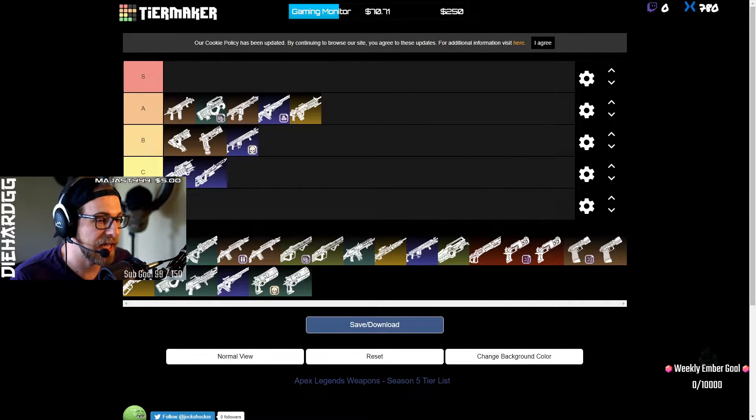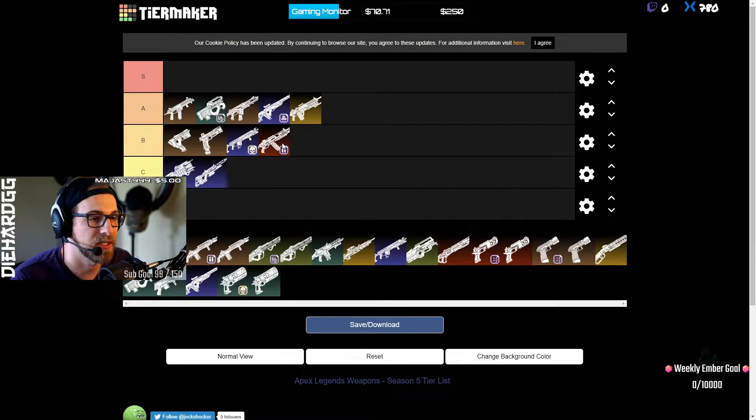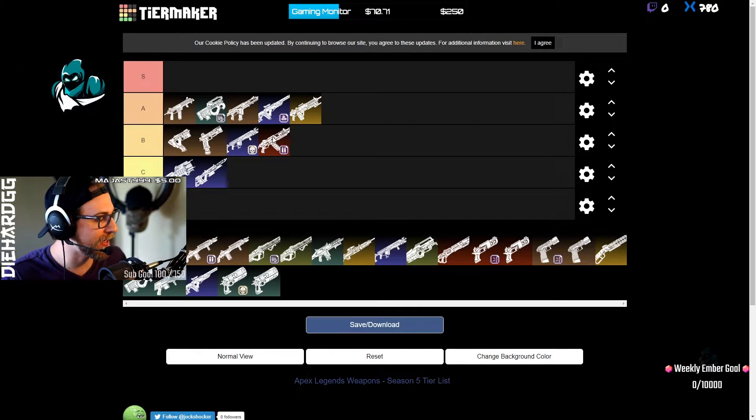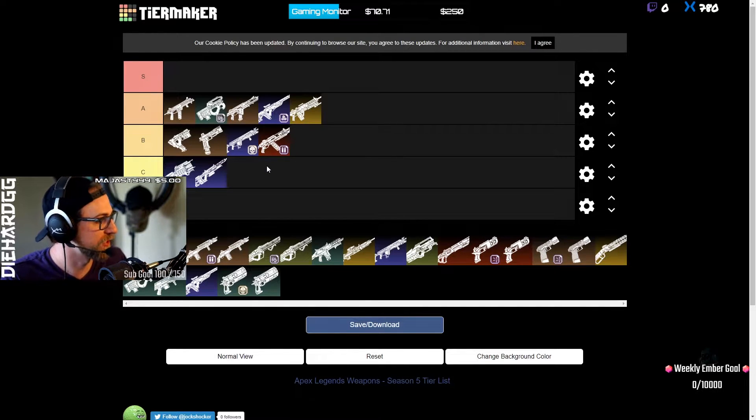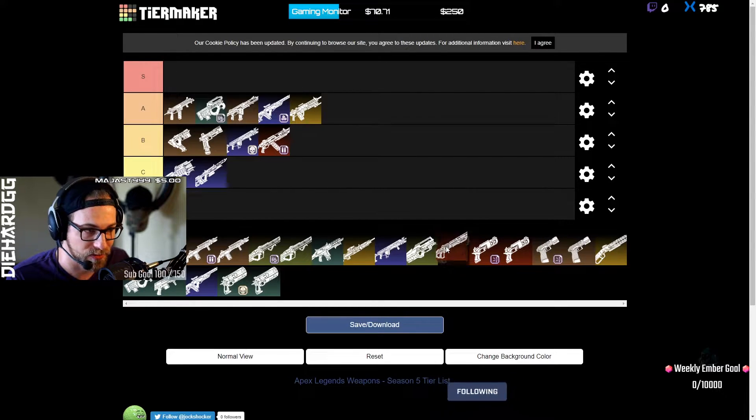The EVA-8 I think is B tier — a balanced weapon. You won't see it as much as another shotgun we'll get to shortly. It's used a lot more on PC. I think the EVA is B tier because there's a different weapon that's just better than it.